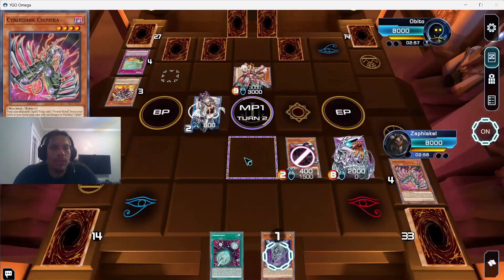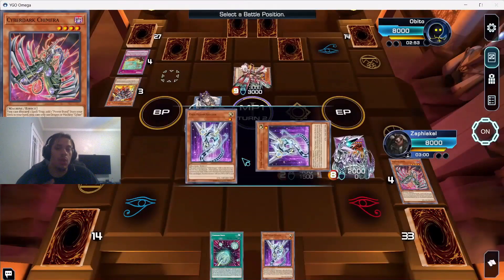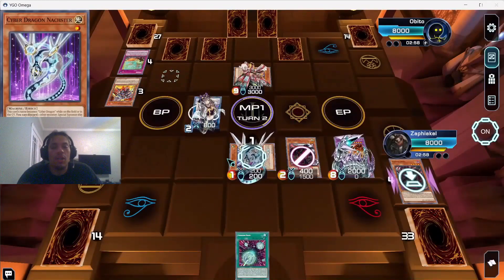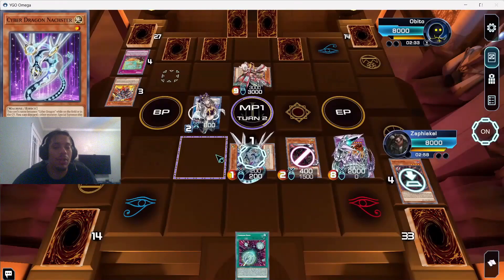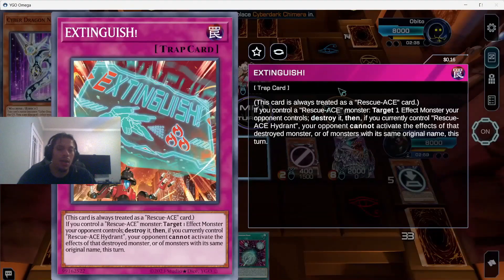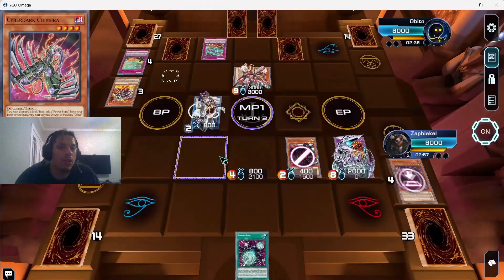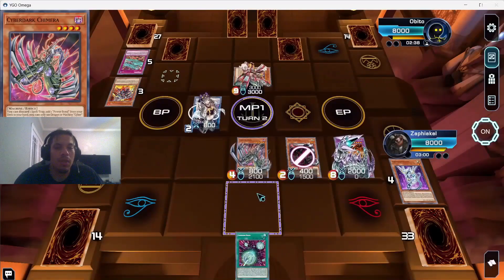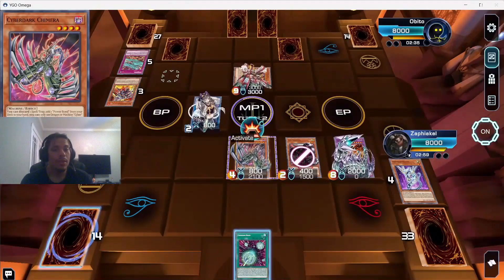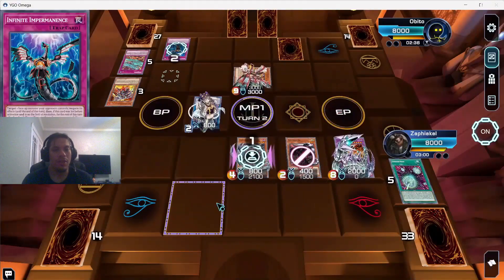Playing two Chimera and two Fortress Dragons. Another misplay — I summon out Chimera but I should have expected him to stop Naxteer. He gets rid of Naxteer so we can't contact fuse with Turbulence. We summon Chimera and attempt to use its effect to get Power Bond, but he had an Imperm as his last set card, so no Power Bond. Honestly if we had gotten Power Bond we probably could have killed him that turn.